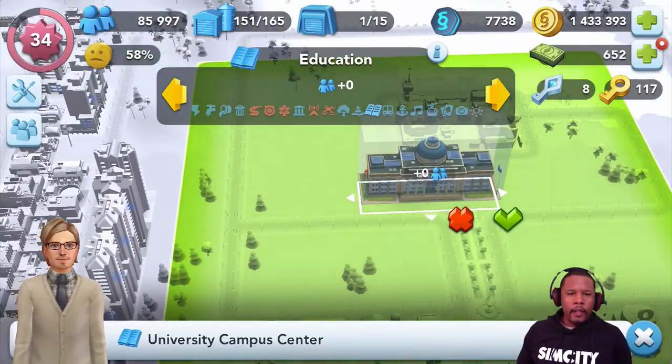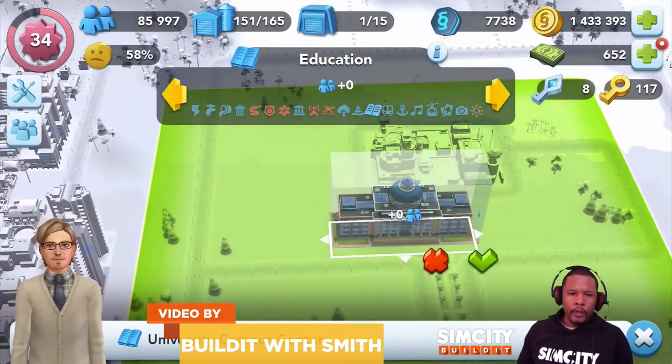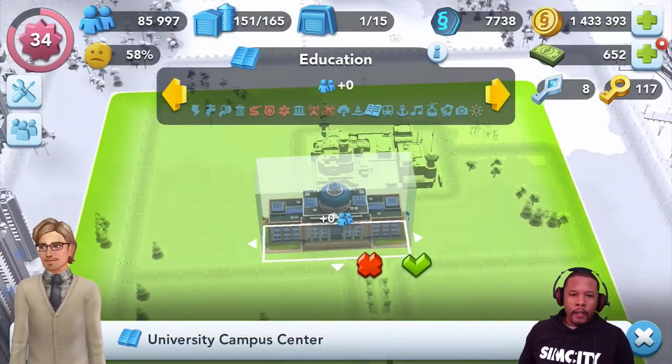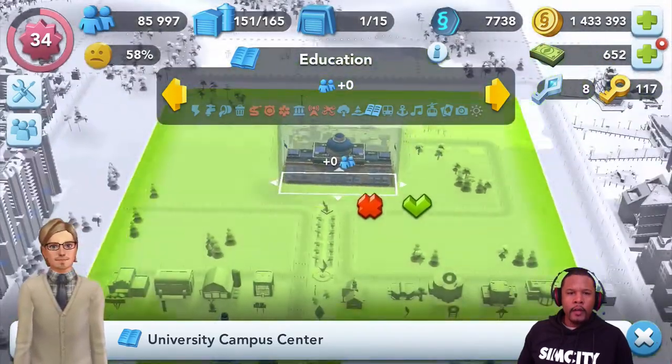I collected a lot of the university buildings and I never got to do anything with them because I didn't have space, which is why I cleared my city and am doing a new design. I want to make this area here the university.